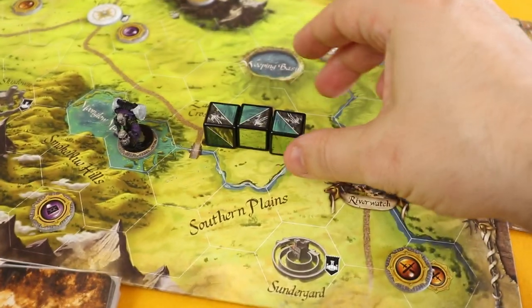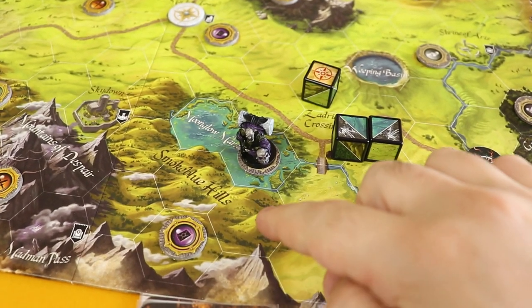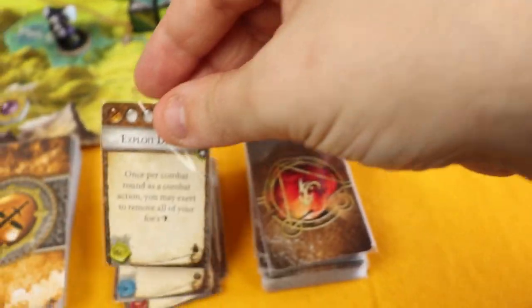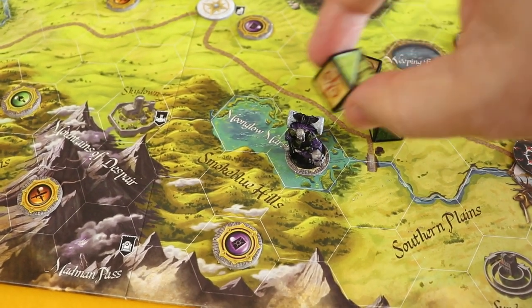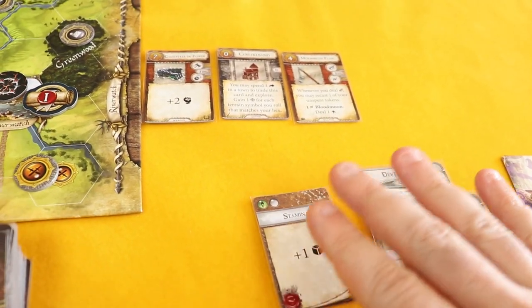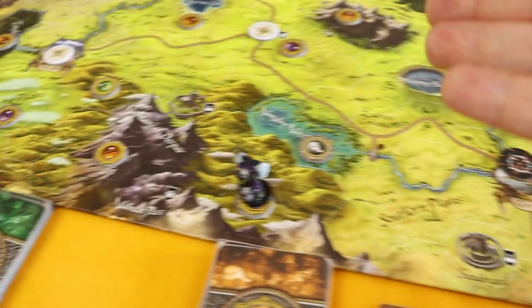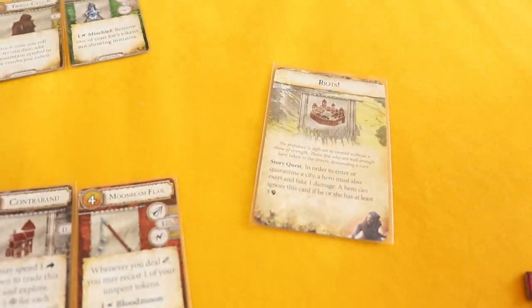I'll exert Possess to reroll one of the movement dice — got a wild. I'll also exert and reroll another die, getting a hill. So I'll use the hill and the wild as another hill, putting myself right in here. I won't use my prepare, keeping it for another turn. End of the turn — time token moves down. We have done absolutely nothing. We need ingredients.